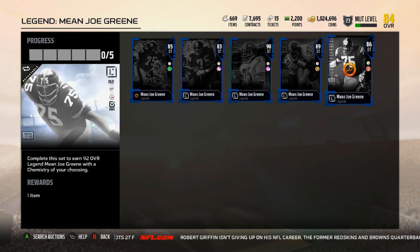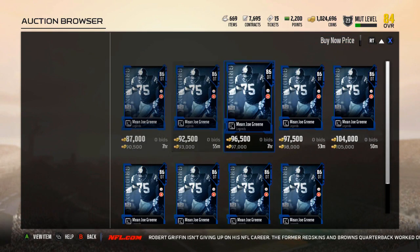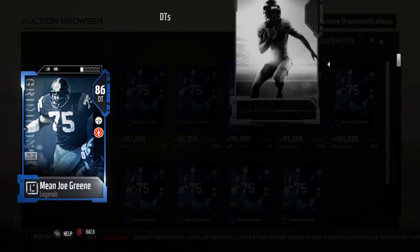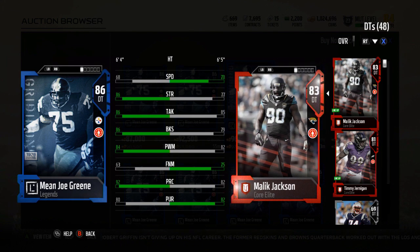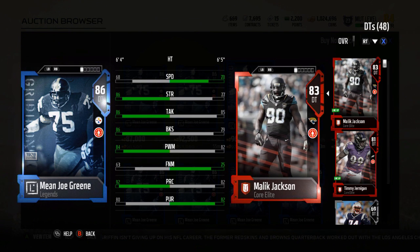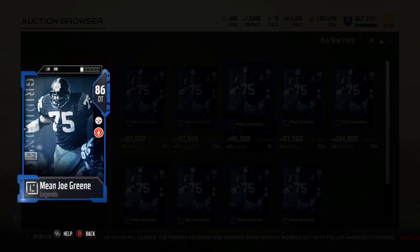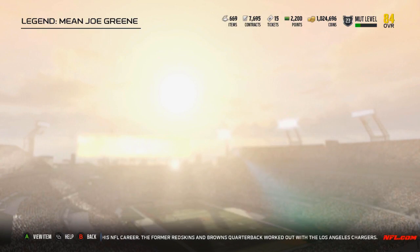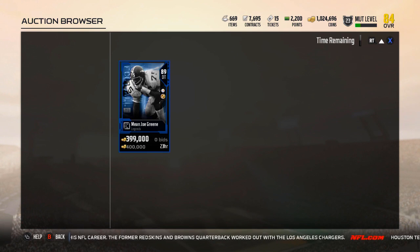That Mean Joe Green's pretty good, so that means the 86 is probably beastly. His speed went back down to 68 now. But strength, tackle, and block shed all up to 86. 84 power move, 63 finesse, 92 play recognition, and 80 pursuit. Might actually take the 85 just for the speed, but that's just me.